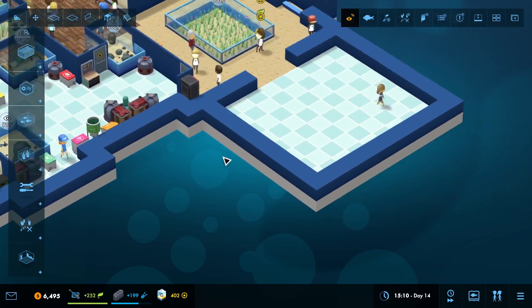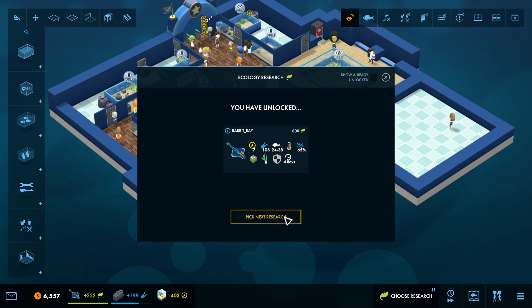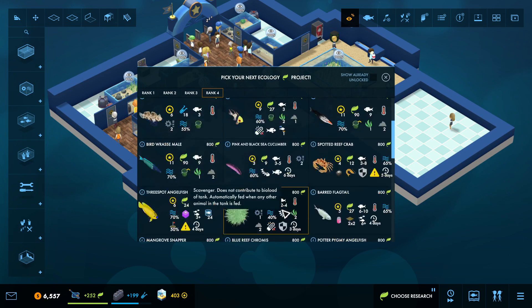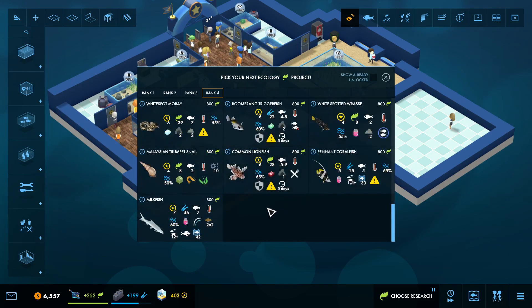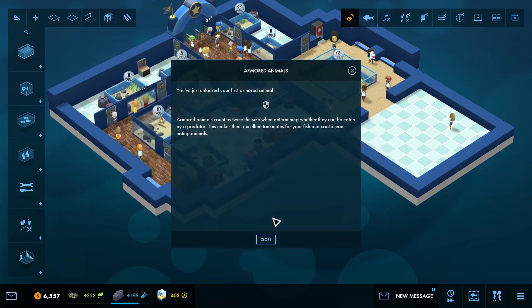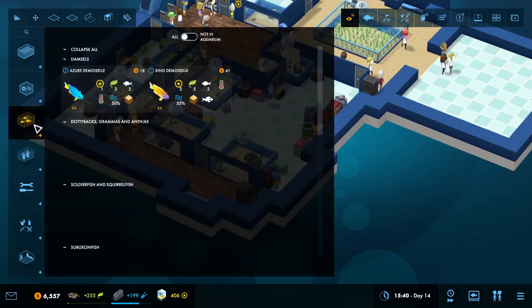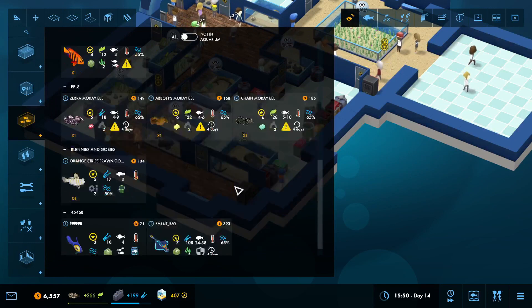Before I go, I want to do one last thing - I want to finish out my eels. Here's a white spot eel moray. I like your first armored animal where animals count twice the size when determining what they can be eaten by a predator. This makes an excellent teammate for your fish and crustacean eating animals.